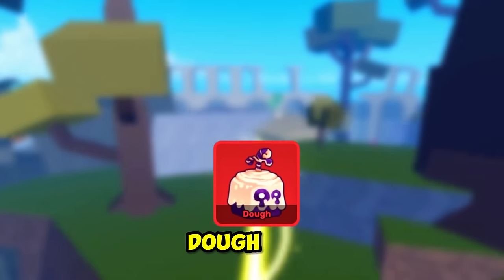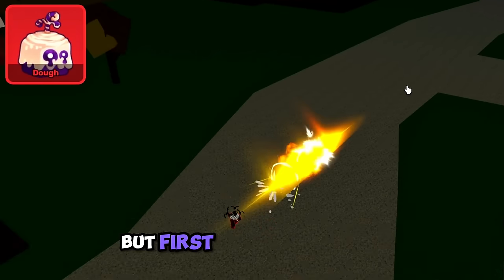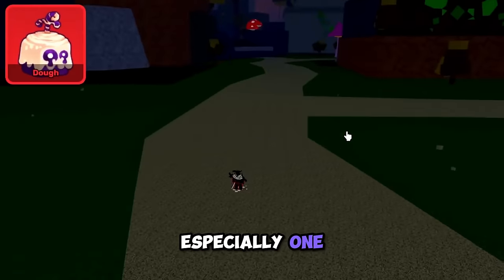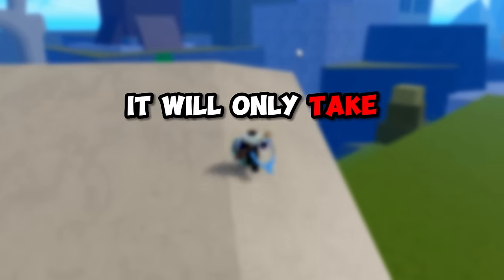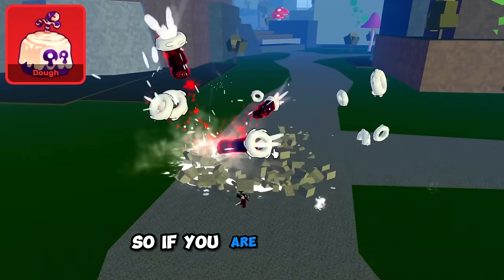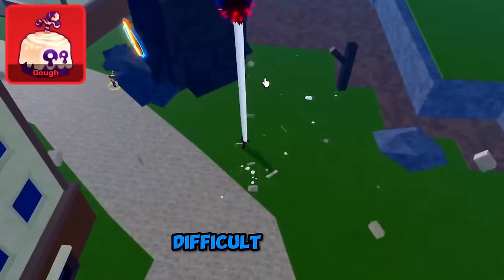At number 2, we have the Doe Fruit. This fruit was once at number 1 on my list, but now we have a new contender. The Doe Fruit is known for its combos, especially one-shot combos. If you practice with the Doe Fruit, you can easily get over 10 million bounty, and it will only take you like a week or two. It's very easy to use, so if you are a beginner, you can learn it and use it very efficiently.